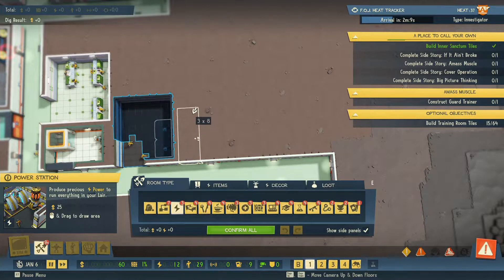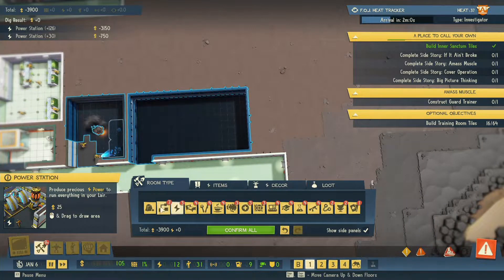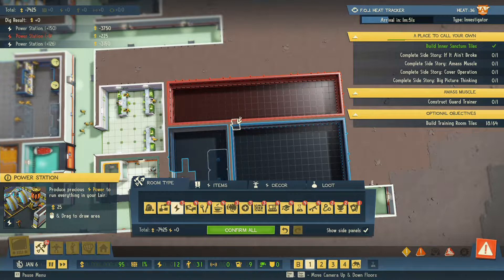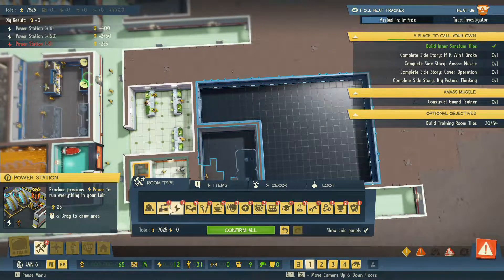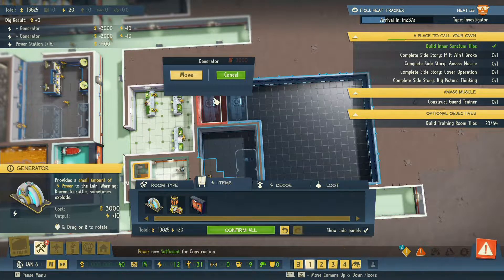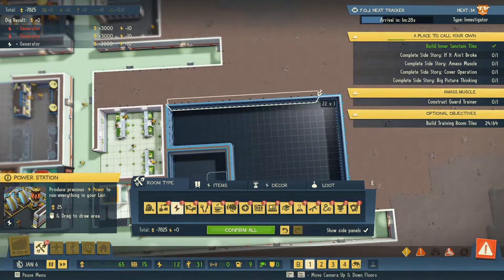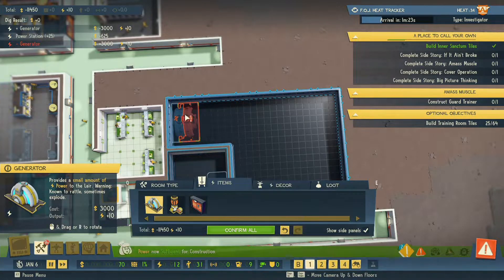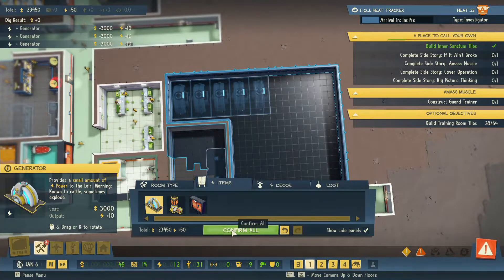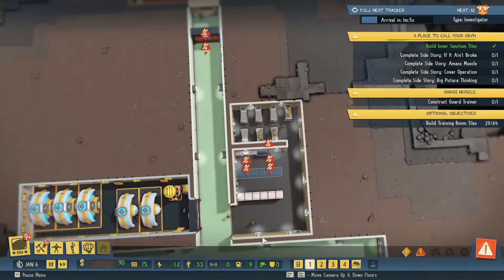We're going to have to create a power room here like this. We have to make it one less than that and continue making it over here. Okay, so then we start putting in the generators - there's not enough space there. So by making a little bit of space it means that we can fit five. Confirm that. So essentially this will be the new power room, away from any prying eyes.